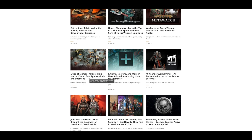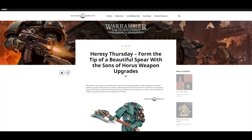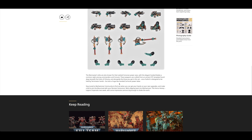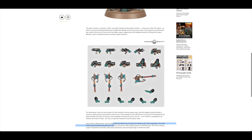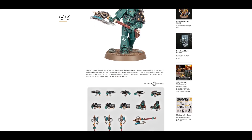Cities of Sigmar: orders help mortals stand fast against gods and demons. You've got the Meta Watch and Heresy Thursday. Unfortunately we're not getting any more plastic in terms of these — they'll be resin, I think. They look quite cool. I'm not sure they'll suit my legions, but they look like they suit the Sons of Horus.